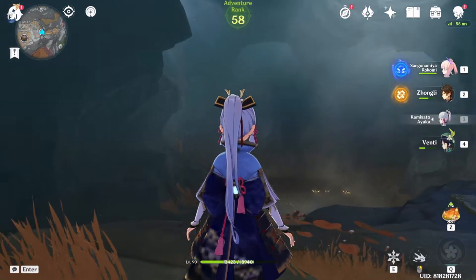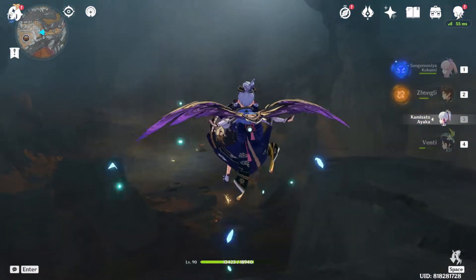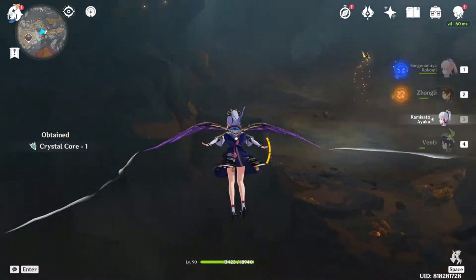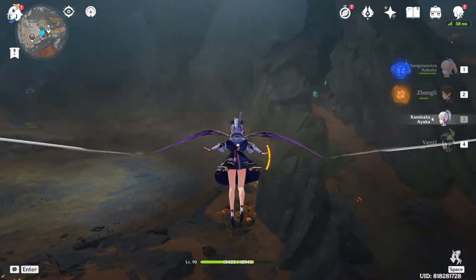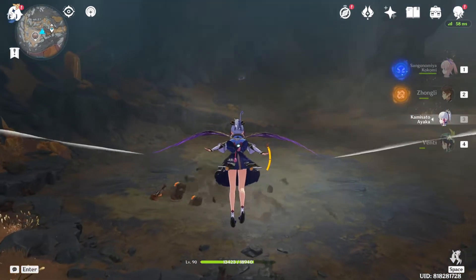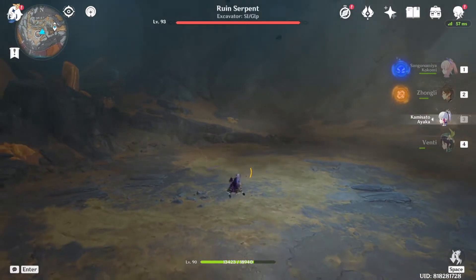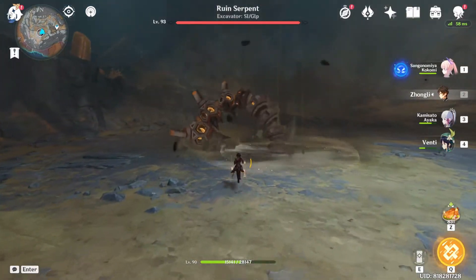Let's start with Yelan. Note that one key component for Yelan is found in the new Chasm area, so make sure you waste no time in unlocking it. In order to get Yelan to level 90, we need 46 Vronic Fangs. Vronic Fangs are dropped by level 30 plus Ruined Serpent, a new boss in the Chasm.